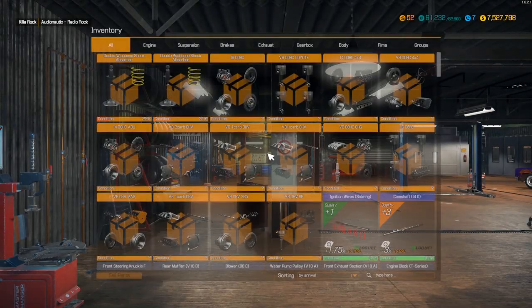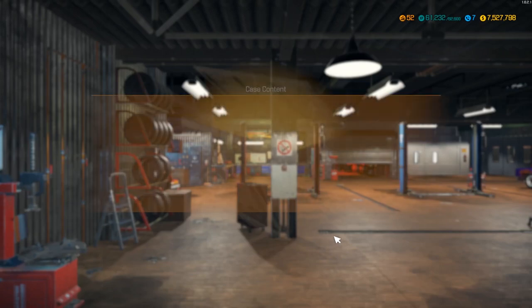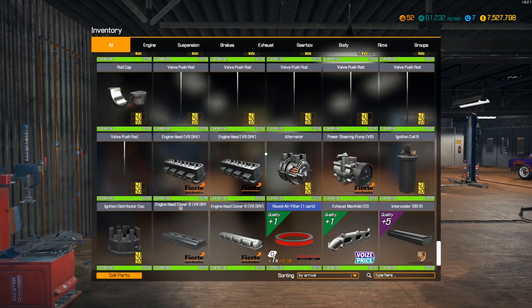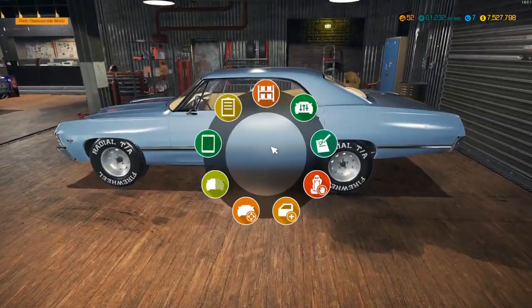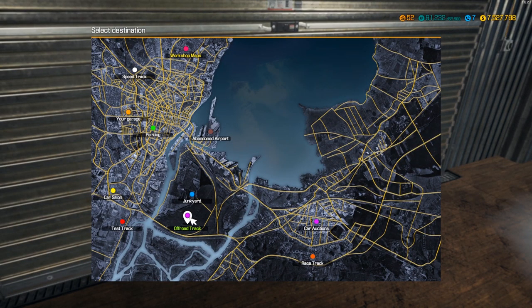When we get back I'll open that case up, see if we managed to get another barn find. We'll do that back and forth until we don't find one from the cases. Okay, big money, no whammy — exhaust, a filter, an intercooler — a couple of plus-five qualities, I'll take those. So it was like a hundred thousand to forty thousand — did not get much value out of it.